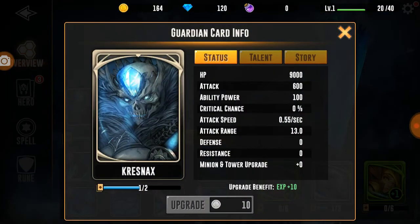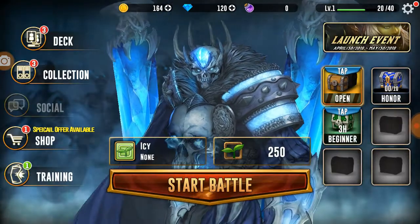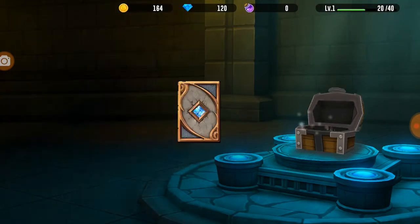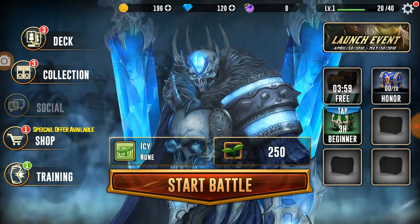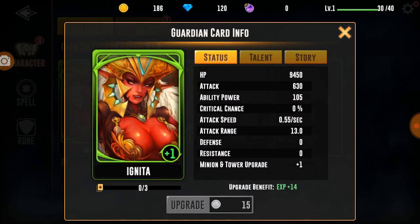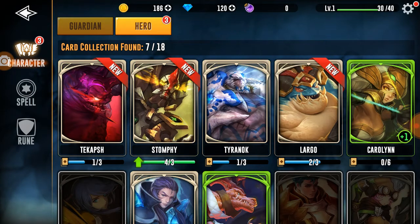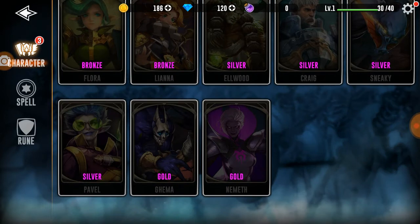Let's see what his info is - 9000 HP, 9600 attack. Let's open these chests up: 32 gold, 32 gold, another Kritsch, Stromfy, Largo. Collection - so it looks like Kritsch plus one minion, plus one minion, plus one minion. And we got a bunch of white heroes.